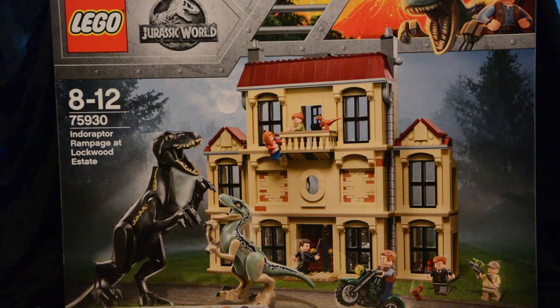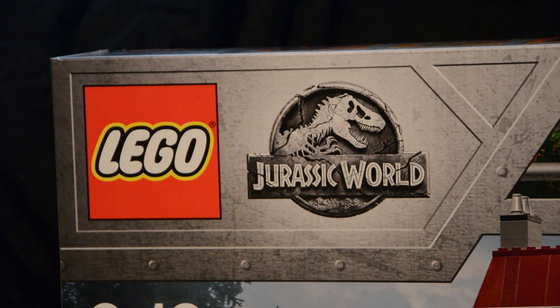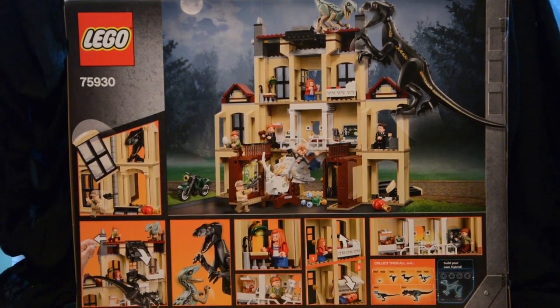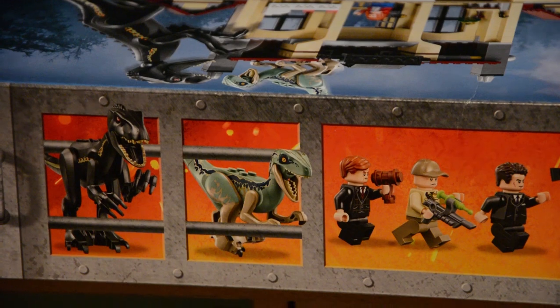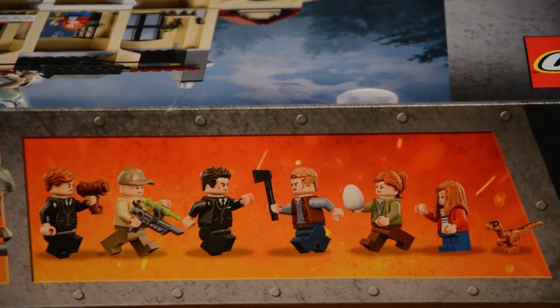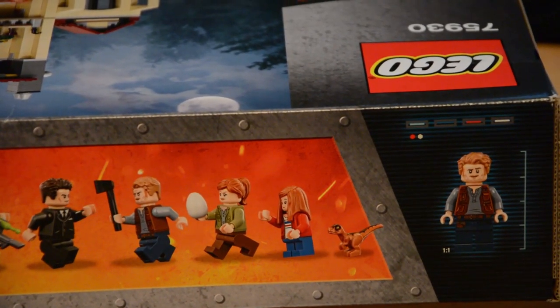The box art is very nicely branded with lots of different details — Owen and Blue are up in the top corner and the Jurassic World logo looks really good. On the back we have a breakdown of play features including the Indoraptor and Blue fighting, Owen going against Wheatley, and lots of other things. Along the top there's nice artwork showing the Indoraptor, Blue, Gunnar Eversol, Wheatley, Eli Mills, Owen Grady, Claire Deering, and Maisie Lockwood, plus a one-to-one comparison of Owen that Lego typically includes.